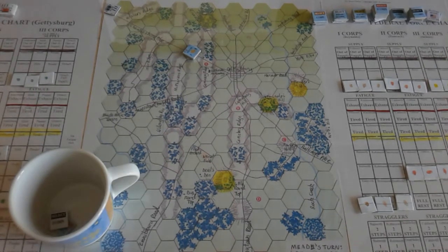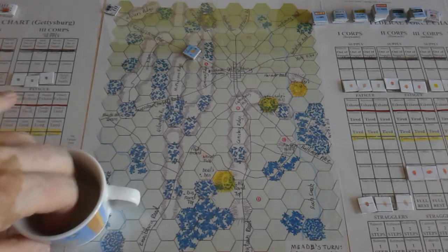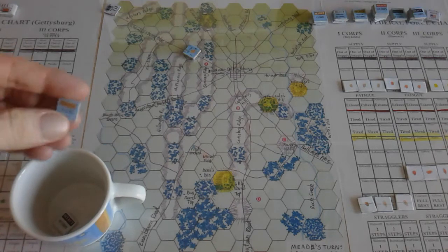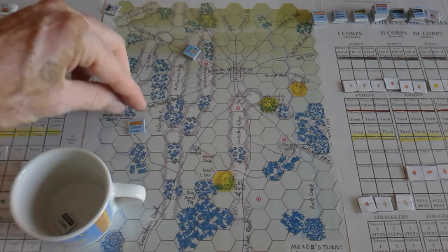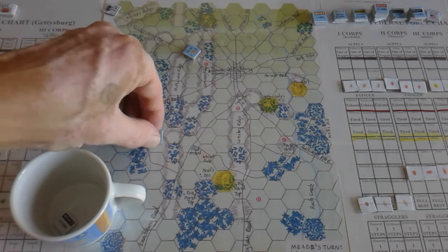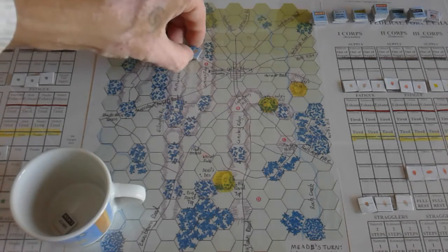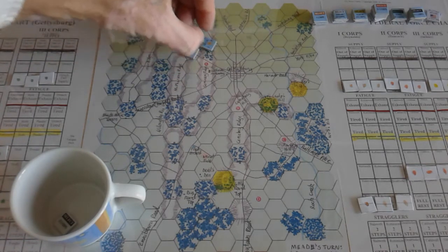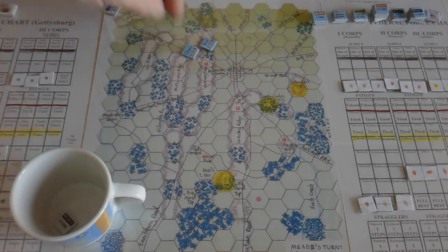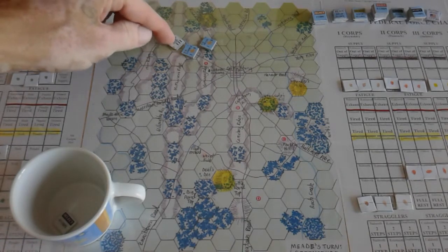Without further ado - I've only got a few more minutes. Let's start with the first chip draw. This is how the turns go: we're starting at the 6:30 a.m. turn. That's the Union chip - they go first. I'm not going to move them; they can start within one hex of the cavalry positions.